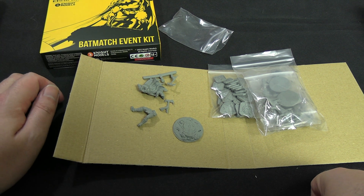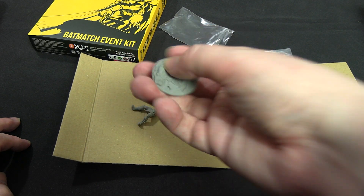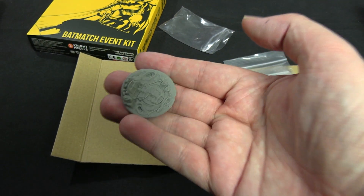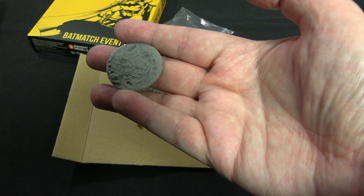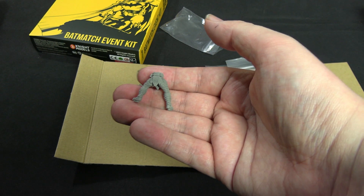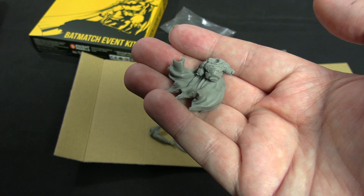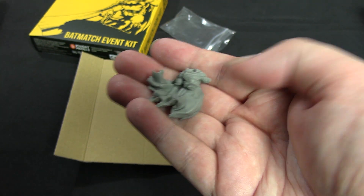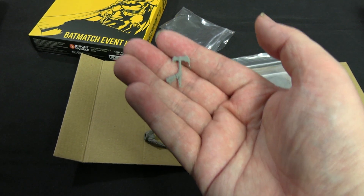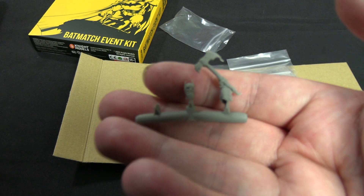He doesn't come with a normal base, which feels like an oversight - he should be on a 40mm base. The base included is actually a very nicely detailed scenic base with a shield, broken arrows, very Skyrim-esque. The bulk of his body is on the sprue - one hand broke off the main sprue. There's a lot of detail, including the bat insignia across his chest. His axes look like bats and are called bat axes, dealing double blood, which is rare for a Batman. He also has a beard.